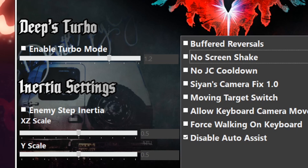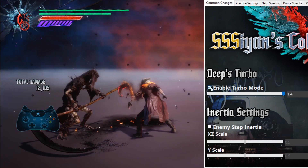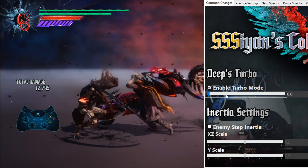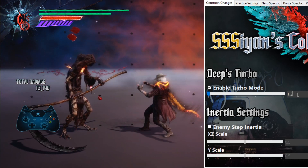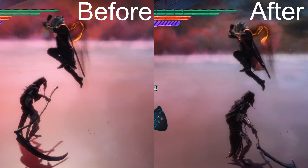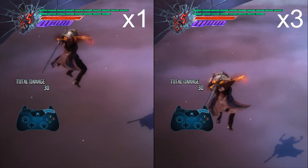Deep's Turbo is a turbo mode that will speed up or slow down the gameplay without affecting the cutscene speed. Simply check the box and adjust the slider until you get a speed you're happy with, or directly type a value into the field on the right. Inertia settings provide options for customizing the game's built-in inertia. Enabling enemy step inertia prevents the game from nullifying your inertia while you enemy step, while the scale adjusts how dramatic the inertia you gain from your moves will be.